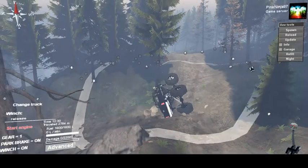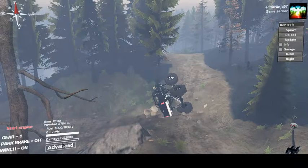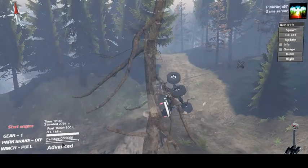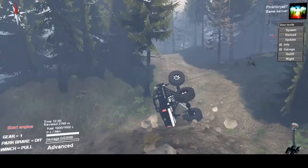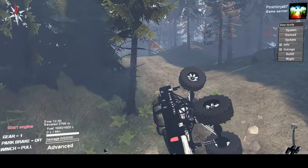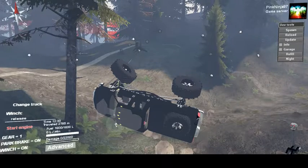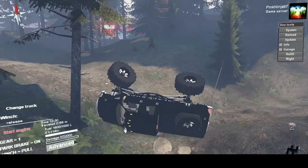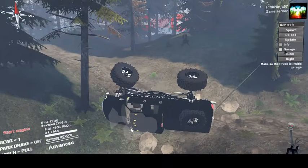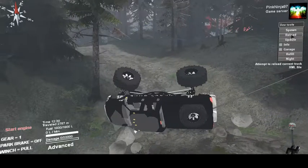Now I'm only able to do this because I have Spin Tires Plus with the dev tools that you see on the side. I do not know how to install that — I had to go through a video and look it up. I will see if I can find the link and put it in the description for you to download Spin Tires Plus, because with it I can use the electric winch, spawn a vehicle, refill it, and even turn this thing to night.